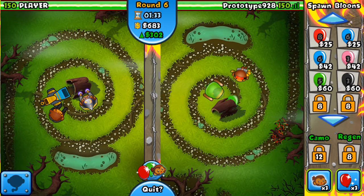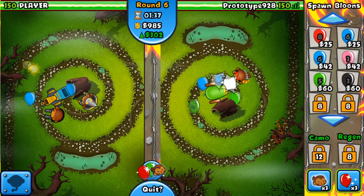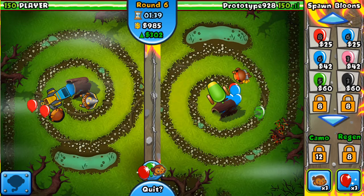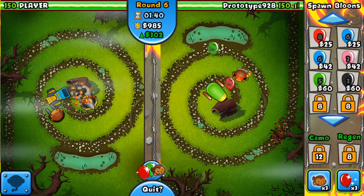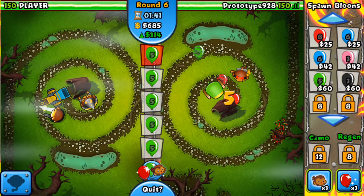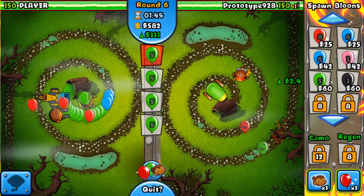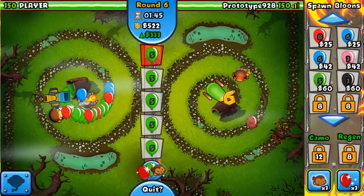I feel bad stealing so many medallions from this guy, but I think he had a bunch to start with. He's actually sending camos — he got the Cobra ability. Oh, my opponent has been disconnected. I thought my internet had disconnected. I feel like he's either going to disconnect or we're just gonna kill him with all these greens.